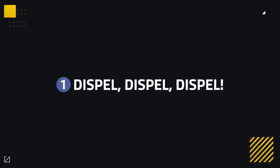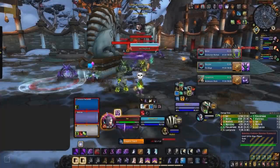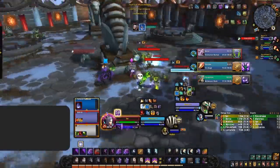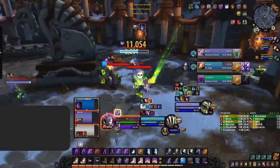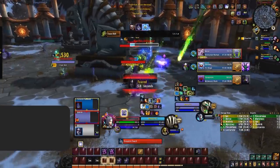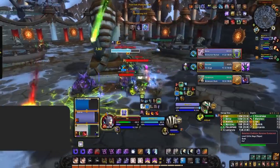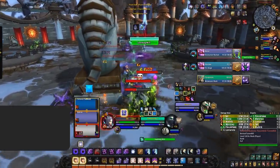Our first tip — and probably not only the simplest but also the best way to counter Shadow Priest — is to dispel their dots. Keep dispelling over and over. Shadow Priest's damage breakdown looks something like this: 50% Shadow Word Pain, 40% Vampiric Touch, and the rest of their abilities make up the final 10%. Simply put, their dots hit hard and make up a very large portion of their damage.